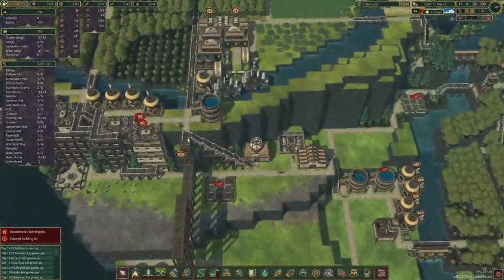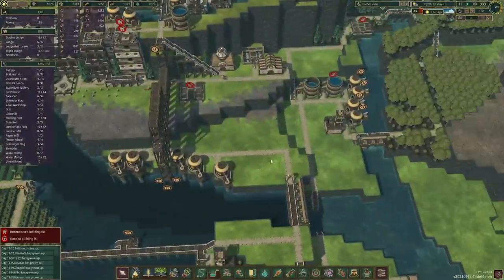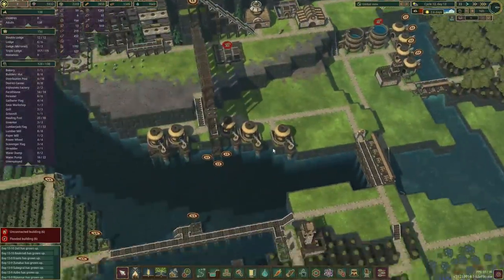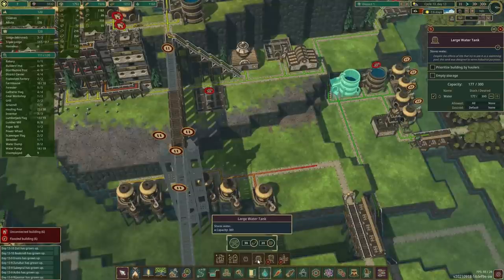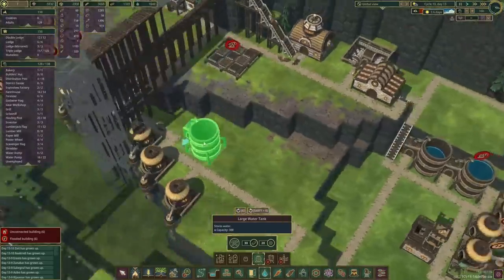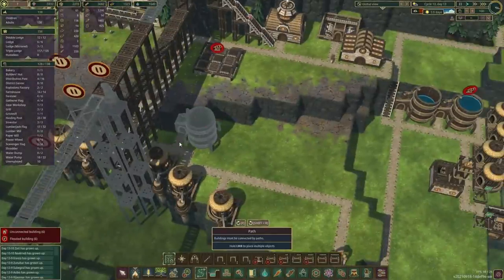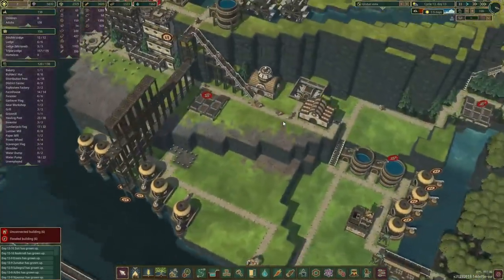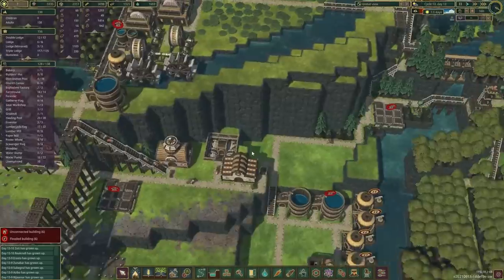We have quite a few beavers living here — what is it, 120? Five water tanks were not enough so we're going to have to put some more in this location, though I'm still not sure if this is going to be the permanent setup. Let's see what the bigger water tank costs — gears and blanks, so not the most expensive. We've got the stairs just underneath. I still have to figure out the tower design — I do want to plan out where the towers go and we'll try and come up with a design in one of the episodes.